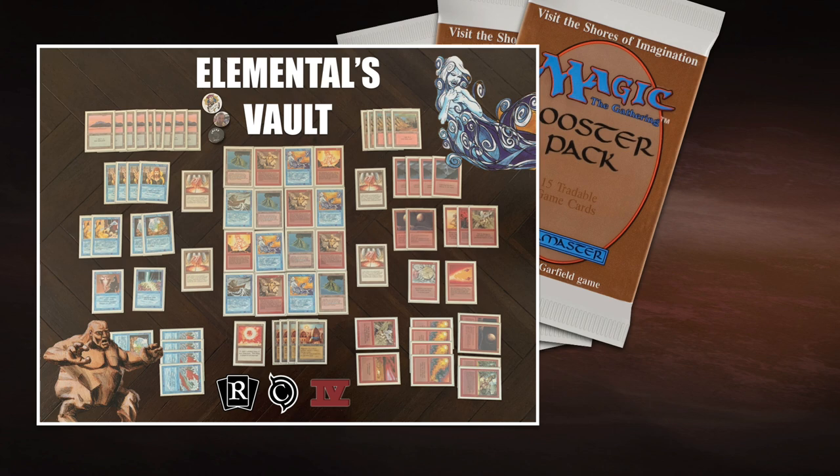4th Edition was new with those shiny packs. People loved those. And I remember Chronicles coming out — nobody loved those, but it was great that they came out because I had access to these new cards. This really takes me back to the creatures I wanted to play with. The red and blue color combination was something I always enjoyed. And Elementals — they were kind of cheap, easy to get, but they were cool. It's a big body; you control the elements.